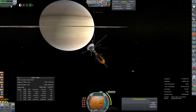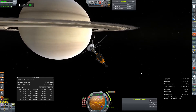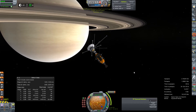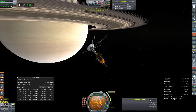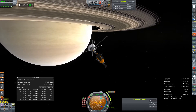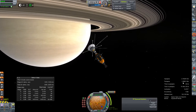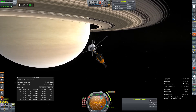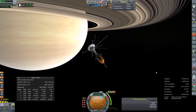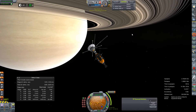Seeing as how we won't have to stage or do anything, I don't need to set up much. Two hours out - our signal delay is about an hour and a half. So I'm just going to toggle the radio in manually. We're high over Saturn's equatorial bands and will hopefully be lower soon. I didn't even double check that periapsis - is that inside the atmosphere? I really hope not. Let's come out of time warp here and call our radio in command.